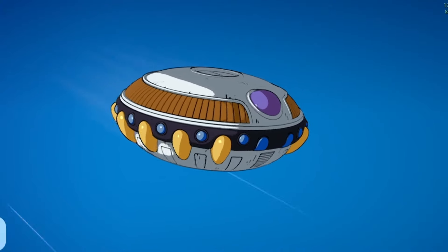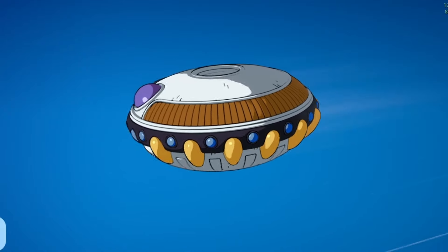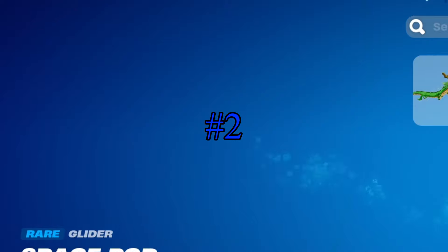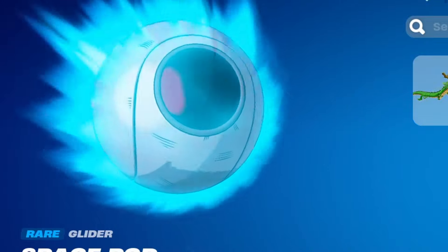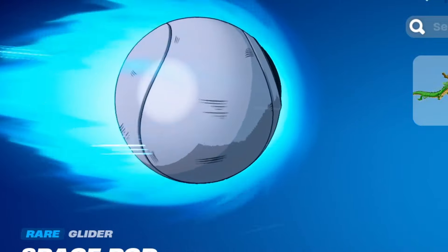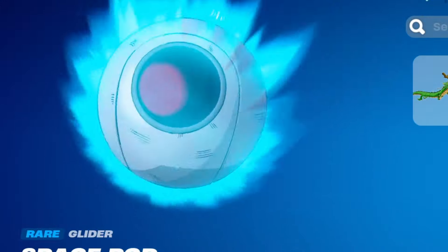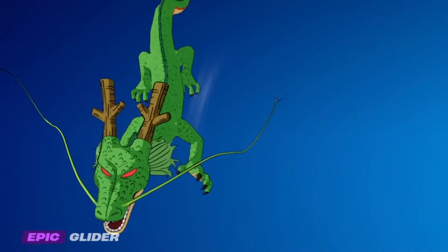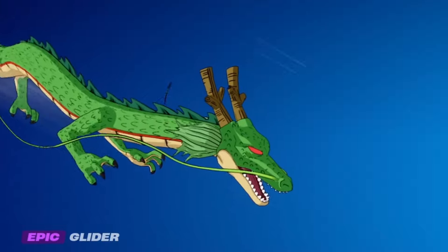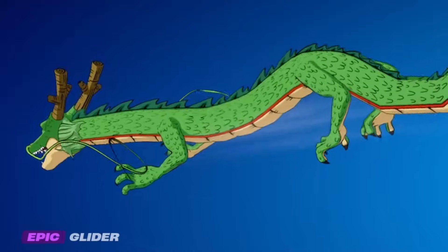Number three is Lord Frieza's Spaceship. It's very good - you do the iconic Frieza pose when you're on it. It's rideable. Number two is the Saiyan Pod - again, rideable, great effects, and it's so Dragon Ball. But not as Dragon Ball as the actual dragon, which is number one. Shenron is the goat. It has the best effects, and it's Shenron. You can't go wrong with riding a dragon down the Fortnite map.